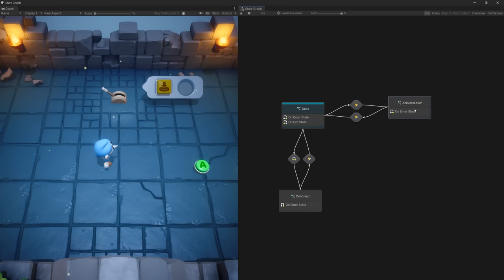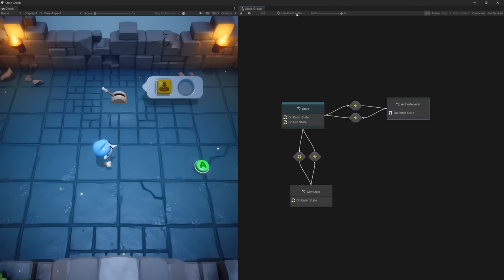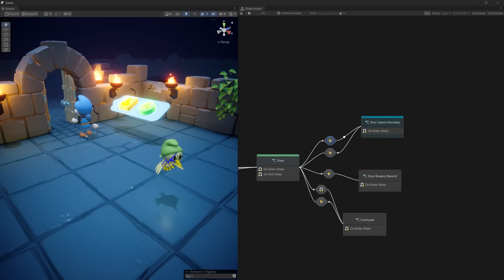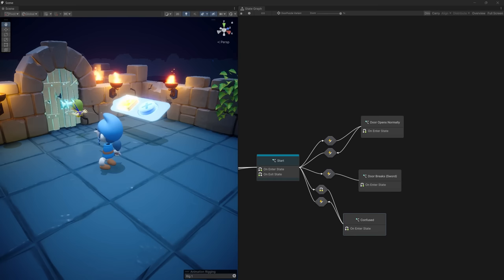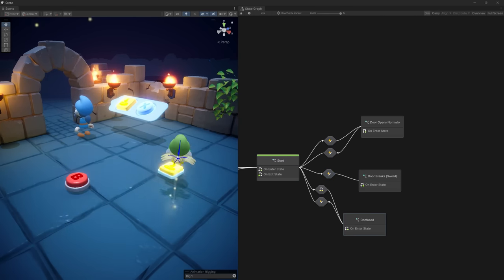For the puzzles, there is a system that uses a visual state machine to determine what happens when a certain combination of buttons is used. This made it really efficient to visualize and manage all the different outcomes for different inputs. For example, when the hero combines press plus A on a door, it will activate the open state to eventually return to its idle state. But if the hero tries press plus X, it will activate the attack state, which destroys fragile doors. This allows players to try different combinations, creating a small sensation of experimentation.